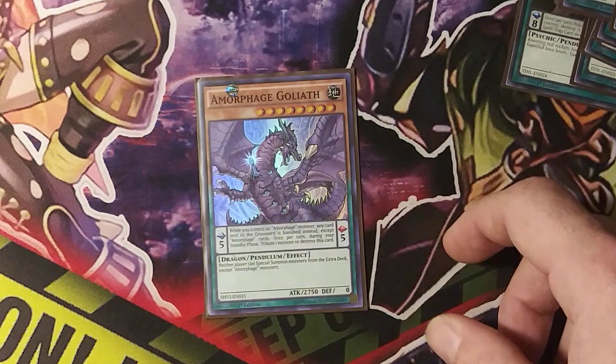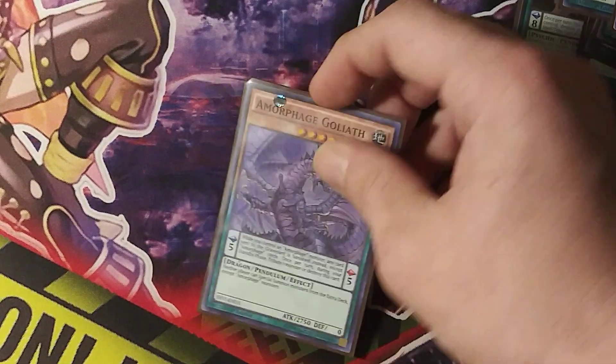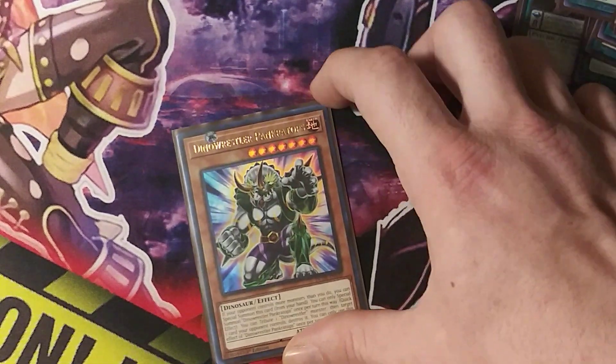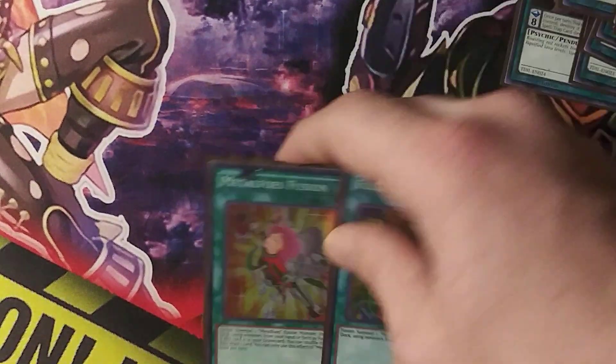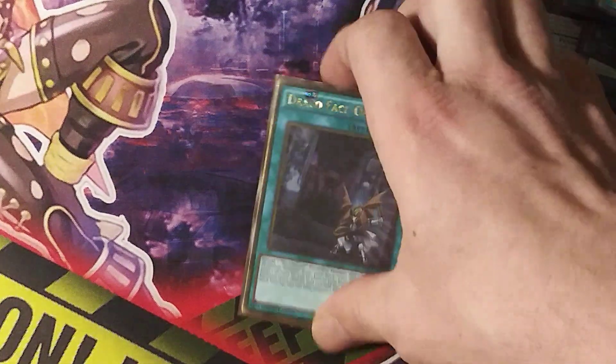It stops you from going into the extra deck too, but if you can just lock your opponent out, then you kind of win. Prank-Kids Terror Top — because why not? You might want to have those fusions, because we want to see them. Then your Draco face-off to go with your Dracos.